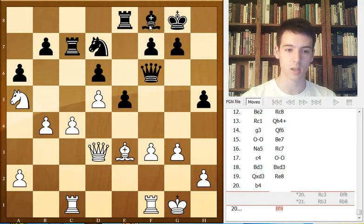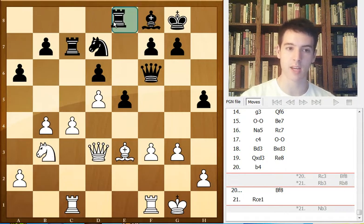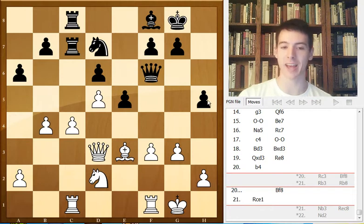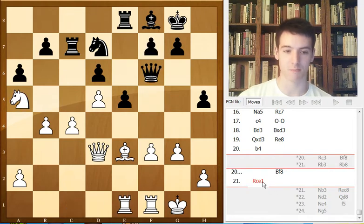Bf8. And now Rc1 — I don't really like this move. I think the rook was well placed supporting c5. Even though the knight is well placed on a5, it's also kind of out of play, far away from what's going on on the kingside. Maybe it was possible to play Nb3, threatening c5, then Nd2 and bring the knight to e4. That's a pretty good square, even though Black can possibly attack it with f5. But here we see the downside of h5 — if the knight is on e4 and Black plays f5, then the knight has a nice outpost on g5. So Black can't really play f5. The knight maneuver would have been certainly better than Rc1.